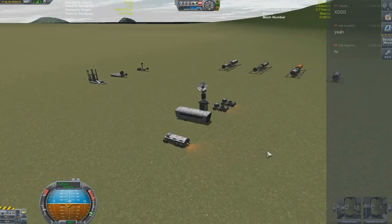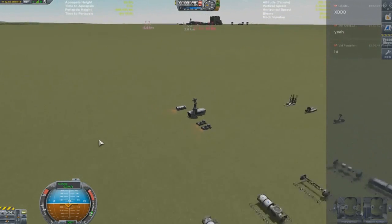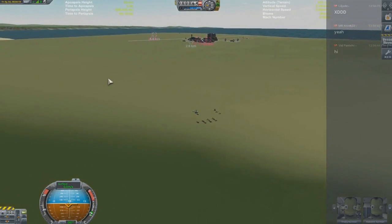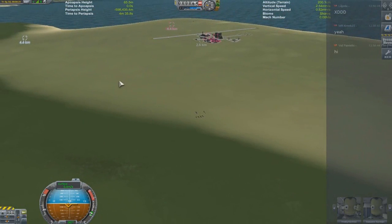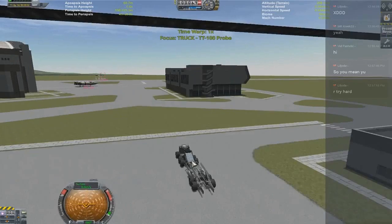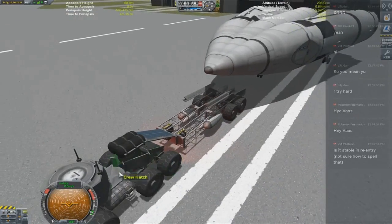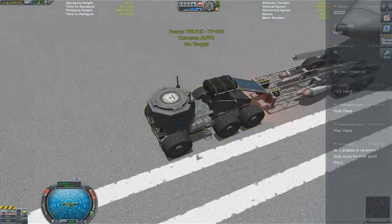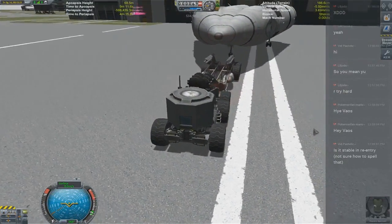Reusable rockets — meaning we have everything we need on the ground already and we're going to refuel and prep our rocket for departure to build a space station in space, without ever venturing into the VAB or space plane hangar. Easy vessel switcher saved me a lot of heartache.